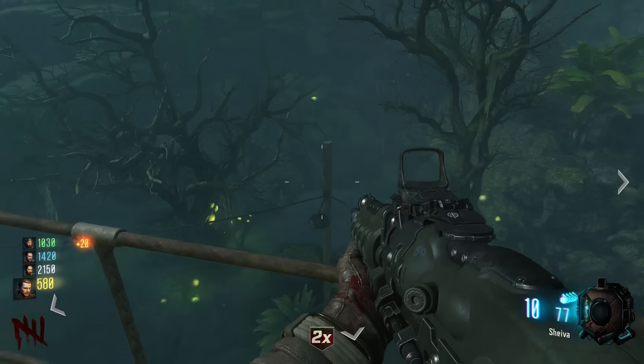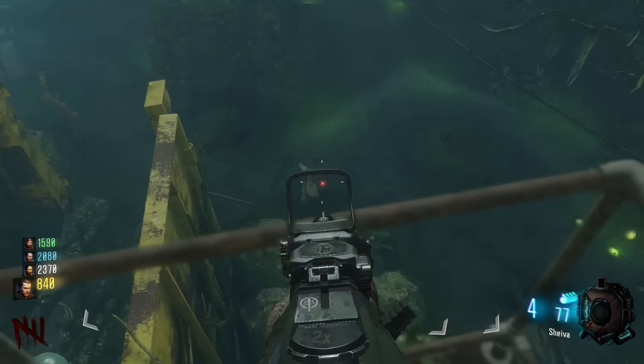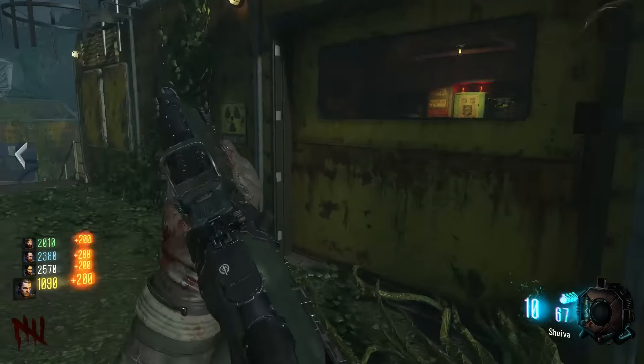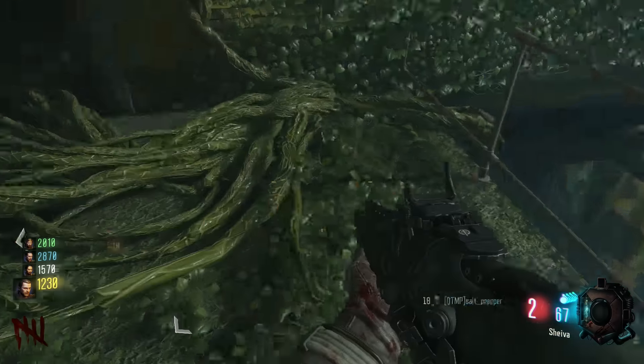I haven't seen anyone else do this yet on YouTube. So on the very new DLC number 2 zombie map, Sedsubunoshima — however you say it — there is a glitch where you cannot die, which totally brings you back to the World at War days where there were glitches, you'd get the flamethrower, you'd never die. It was the most boring thing ever, but it was absolutely hilarious, and a lot of people loved to do it.